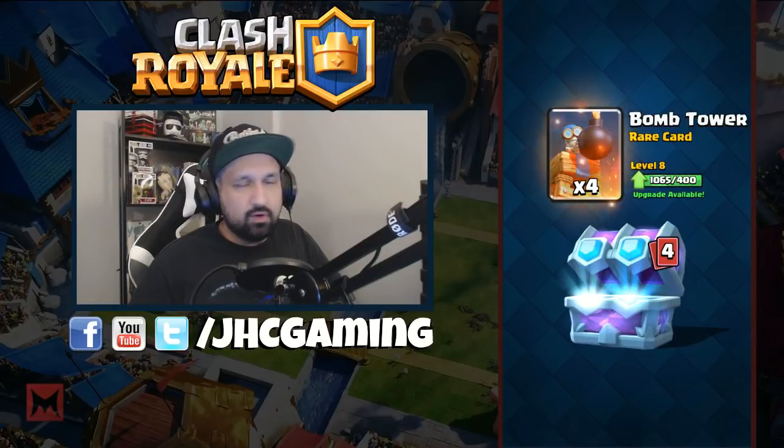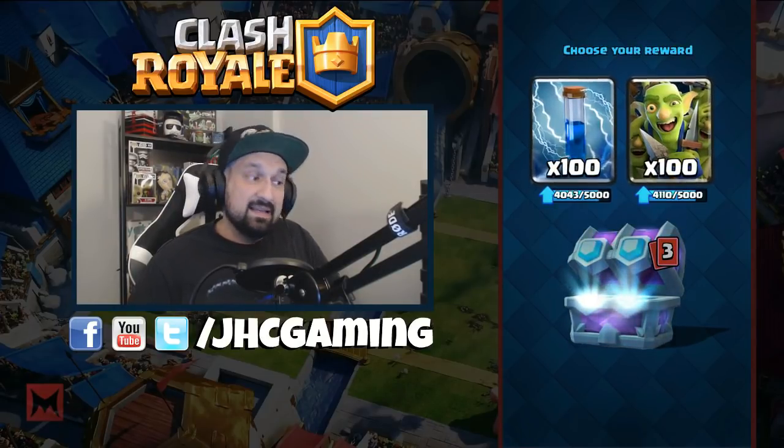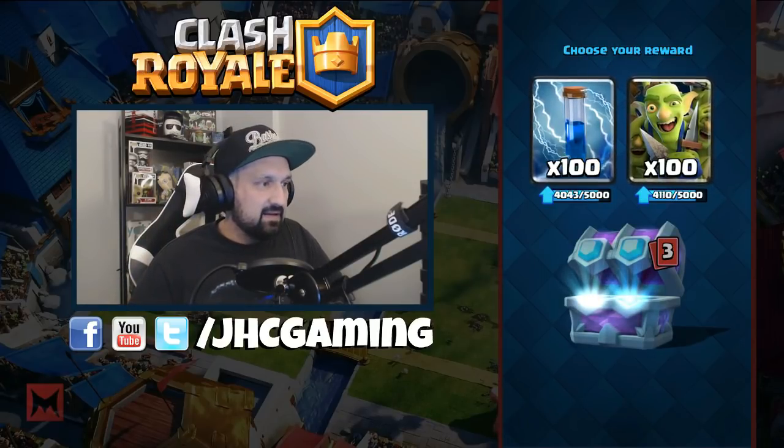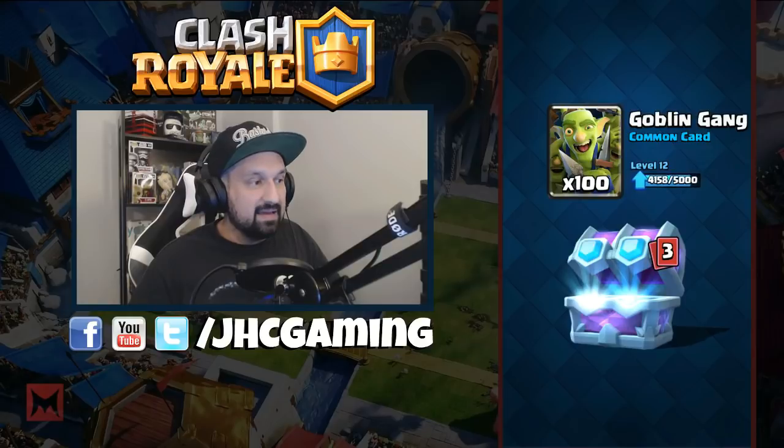I'll go bomb tower because it's behind — when both cards are ones you don't use, go with the one you have the least. Next choice: two commons I don't have maxed, and I'll go goblin gang even though it's not the one I have the least — it's the one I'm trying to max out first, 42 out of 5,000, I need a lot more rares.